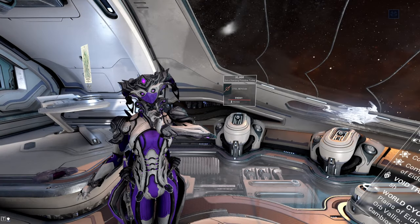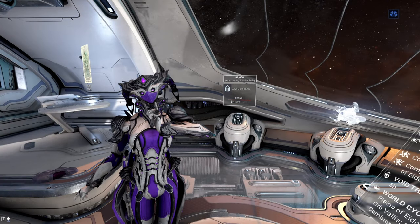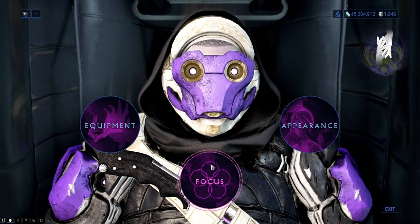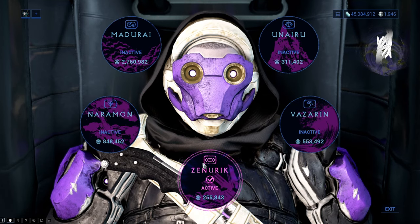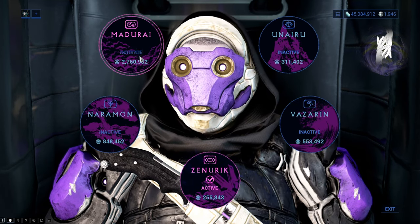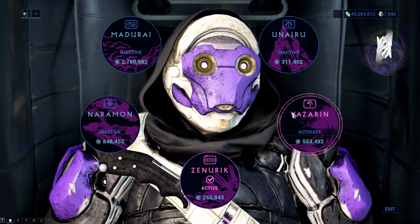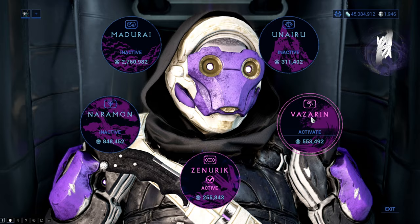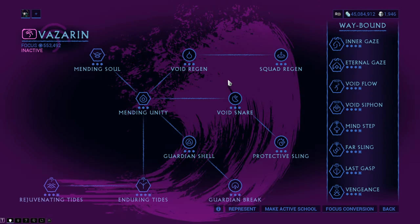Hello everyone, my name is Squad and welcome to the Systems of Warframe, a series in which we take a look at those systems that aren't explained very well. This is a multi-part series in which we take a look at different Tenno schools of Zenuric, Naraman, Madurai, Unairu and Vazarin. Today we will look at the school of Vazarin which focuses on health regeneration, resilience, affinity farming and reviving.